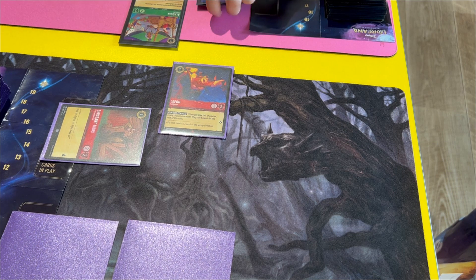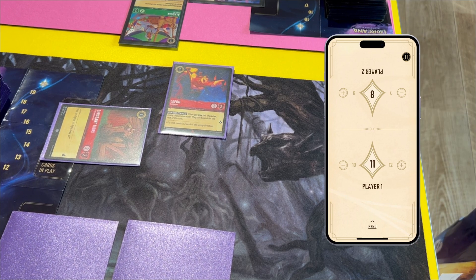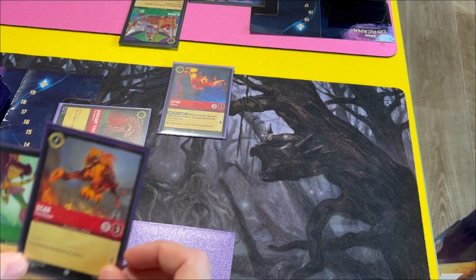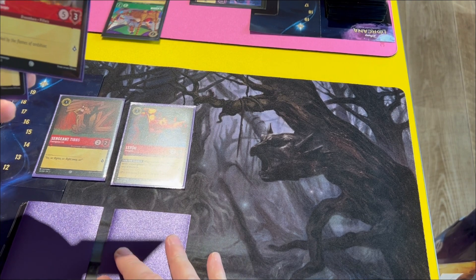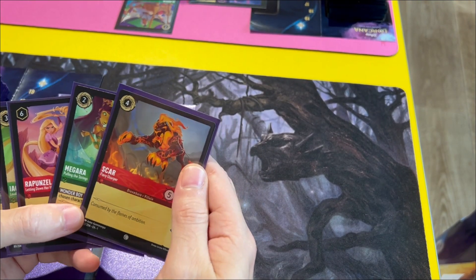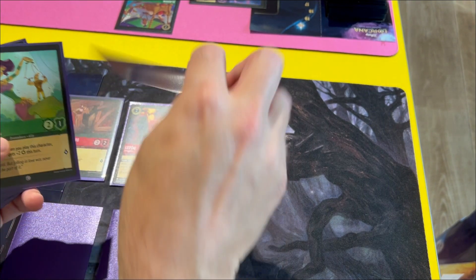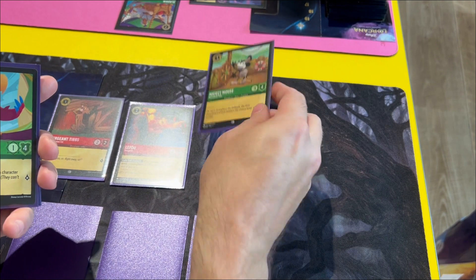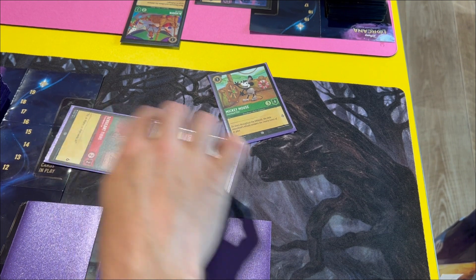For now I am just going to quest for lore. There's a little companion app you can get from Lorcana, and it has a little counter on it. It is now my turn. I'll take one lore, and the ink gets reset. So I've got three ink now, and I'm going to play Mickey. I'll quest them both and move up to three lore.